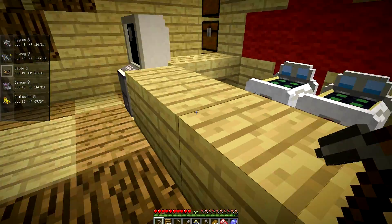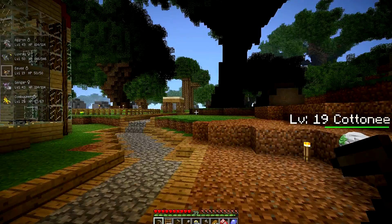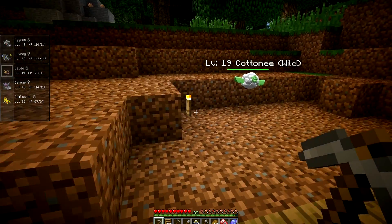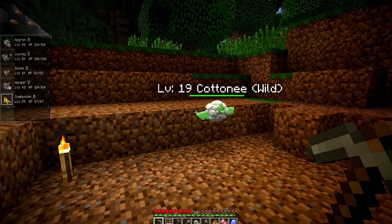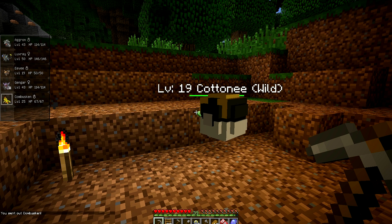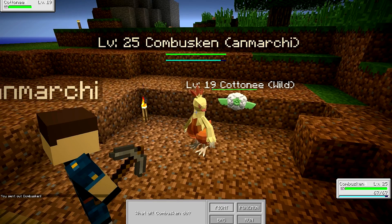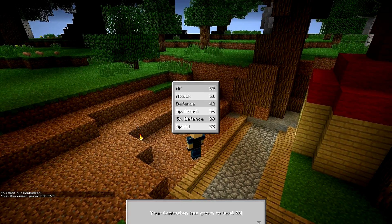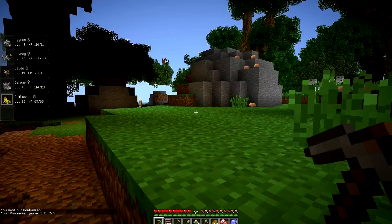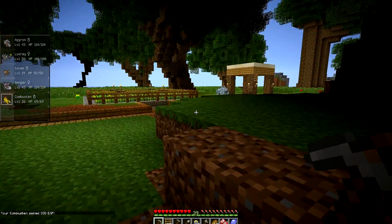Alright guys, here I am — just finished healing. And now if you look through the team, you'll see where we are. Combusken's already at level 25 — he's going to level up real soon. I've seen a bunch of these Cottonees. I decided that I'm going to fight some. I think it's a grass type, but I'm not sure. Ember should one-hit KO him if he's grass. Yep, he's grass. There we go. Combusken's already level 26. Nice.